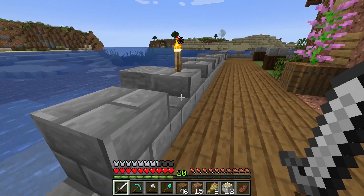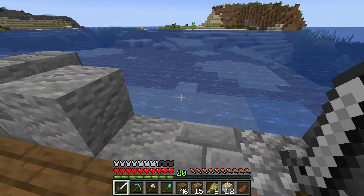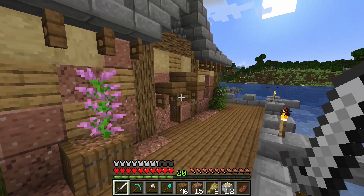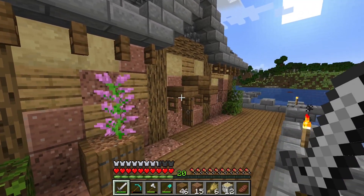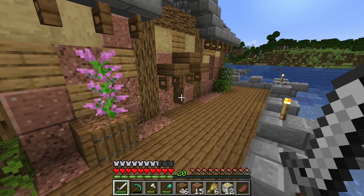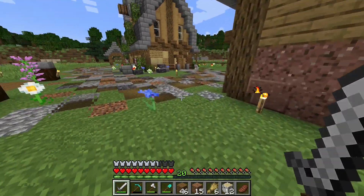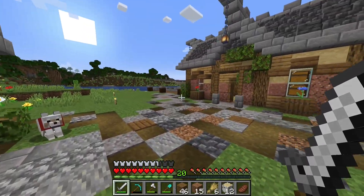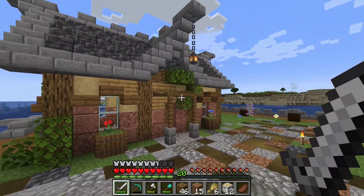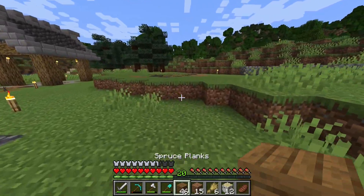Later on we're going to put in the boat docks going out that way and one over here going out this way. We finished the back side with some foliage, put some gates up on the edge of the roof, built a little awning over the back door, a planter box, and hanging lanterns. All in all, I think the house looks amazing.